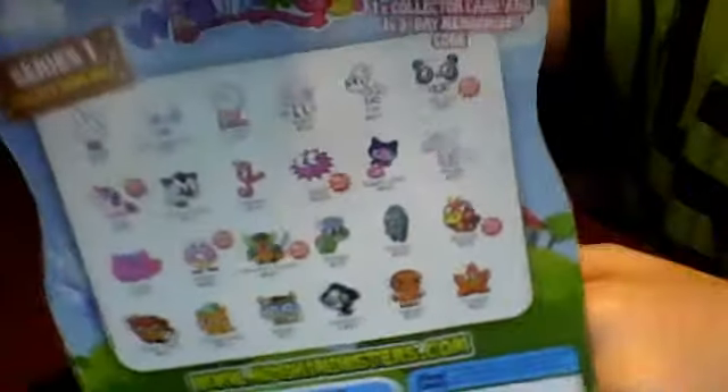It has two visibles and then one mystery one. It says, 'One surprise Moshimon — who will it be?' And these are all the ones you can get. Also, you can open up the bottom, and that's kind of a cheat in the U.S. packs.